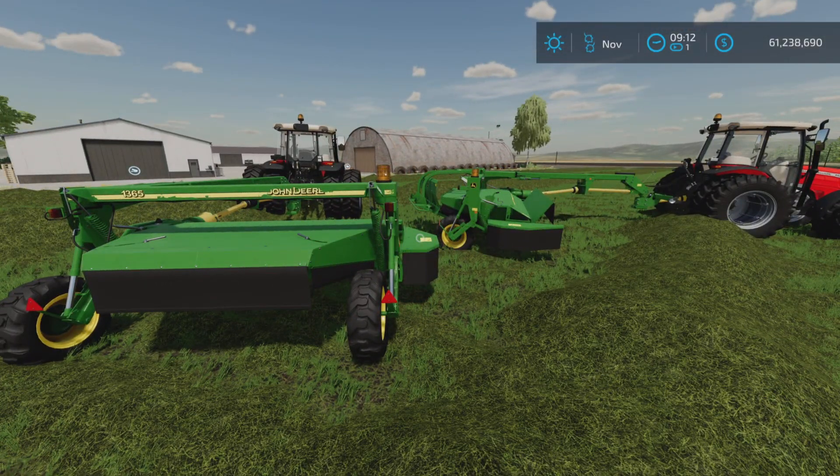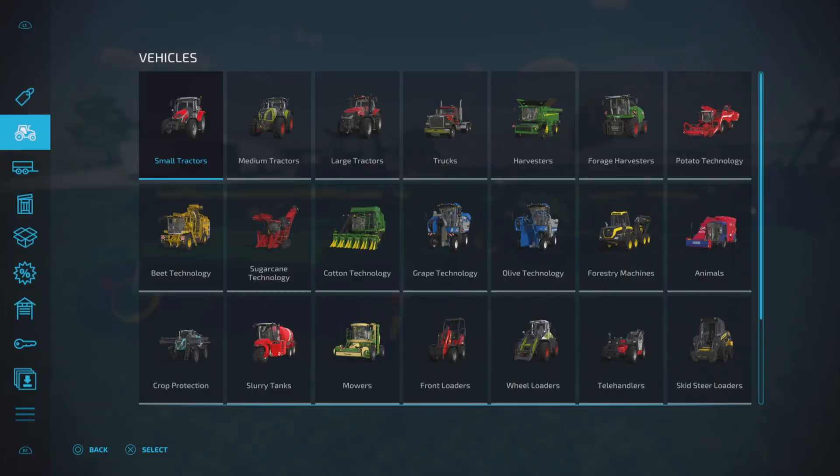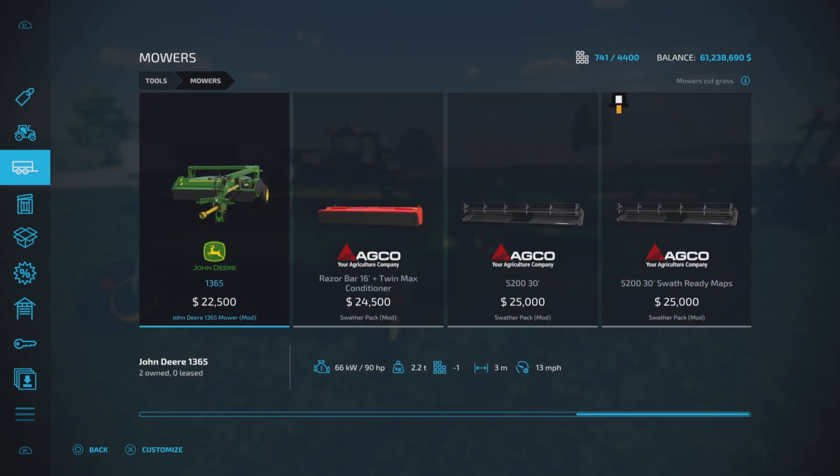It is 21.45 megabytes to download. Slots on console are 11 slots each. We'll find it under mowers — $22,500 to purchase, 90 horsepower required, 3 meter working width at 13 miles per hour.